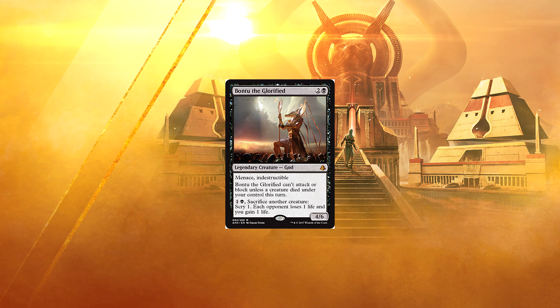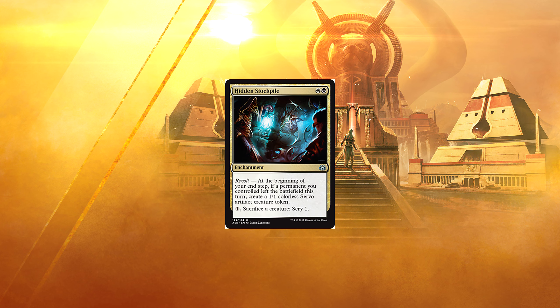Bontu the Glorified. 2 and a black for a 4/6 Legendary God with Menace and Indestructible. Bontu can't attack or block unless a creature died under your control this turn. For 1 and a black, sacrifice another creature: Scry 1, each opponent loses 1 life and you gain 1 life. Unfortunately, I don't see Bontu as a card you can just stick in any black deck and have him do good work — you need to build specifically to support him. In most decks, Bontu could be hard to turn on consistently, since sacrificial lambs are generally a finite resource. In a correctly built deck, however, it shouldn't be too much of a problem. Hidden Stockpile helps quite a bit, and there are moderately successful decks already floating around built around that card. Bontu should slot perfectly into those.